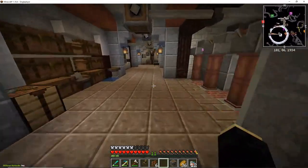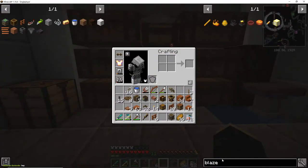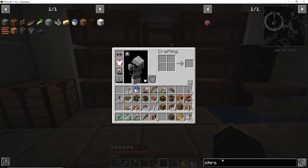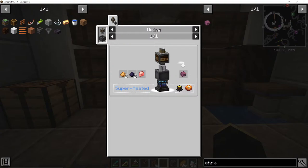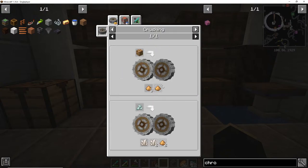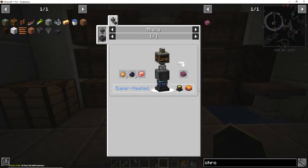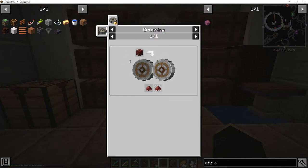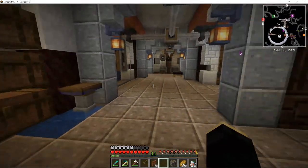We might be making some chromatic compound today because I learned a trick on the Create Discord on how to get refined radiance before getting a beacon. So, how do I get chromatic compound? Powdered obsidian — we can do that. Glowstone — we can do that. Rose quartz — we can do that. The only thing we'd really need to worry about is blaze cake. And the blaze cake — cinderflower — yeah, this is all stuff that we can do. We might do that a little bit later.